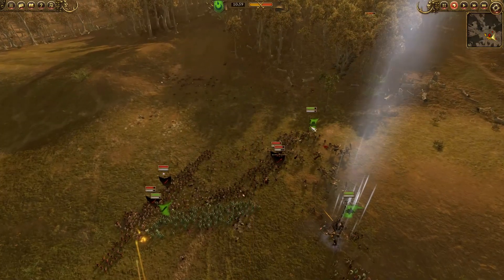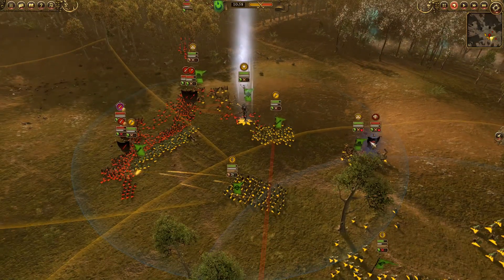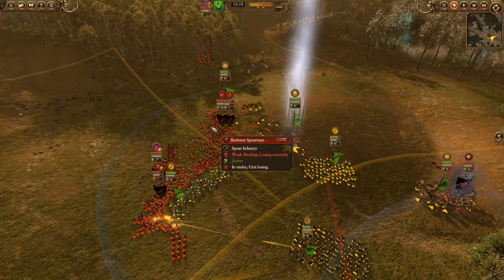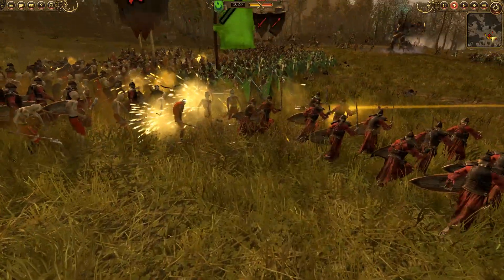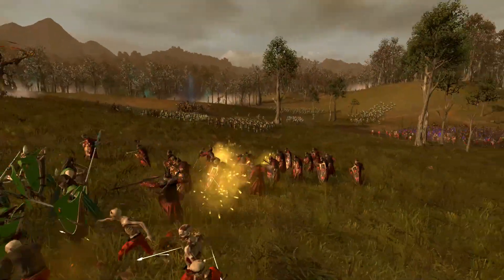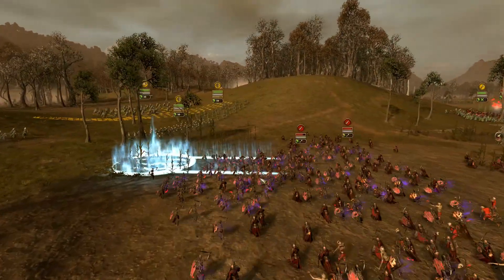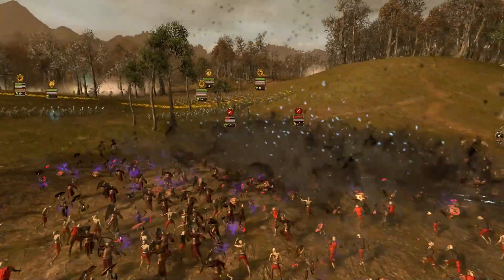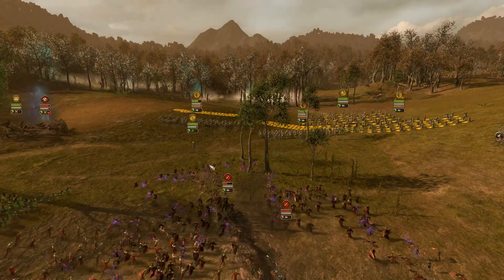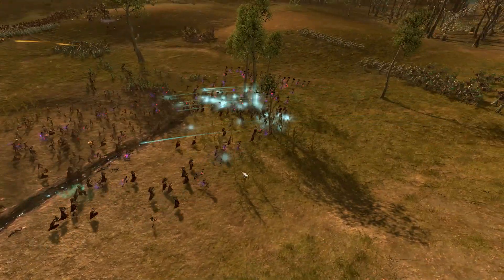With my archers turning about, his center is going to be able to push forward so I really have to do something. On the right flank he's committed almost everything — I have Treekin, Durthu, and an Eternal Guard unit with archer supporting fire. With the Corpse Cart pulling in it's going to have a lot of sustained power. I'm going to cast one of my abilities with the Lore of Shadows — boom! That just carves a huge swath through the middle group. Then I'm going to pin them from the flank with my spearmen and land a nice clean strike with my Wild Riders.